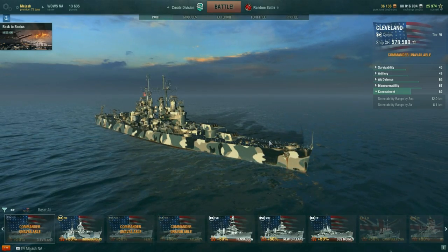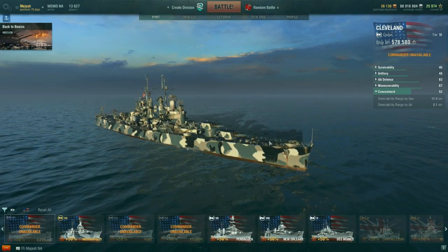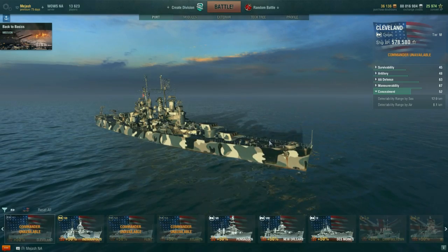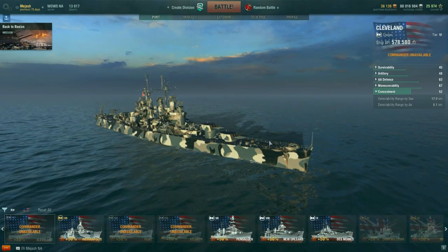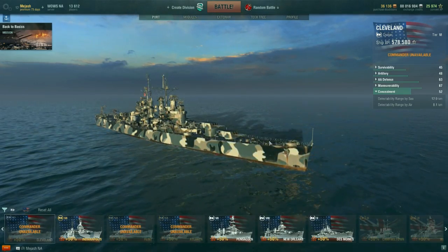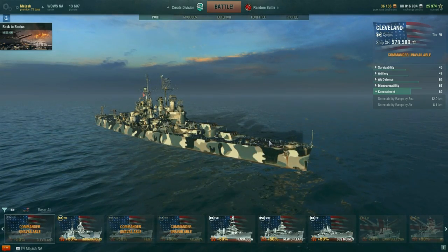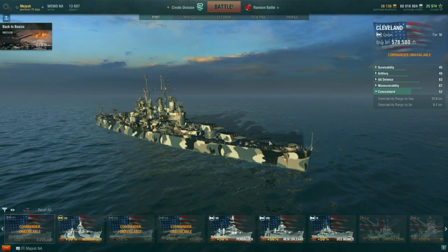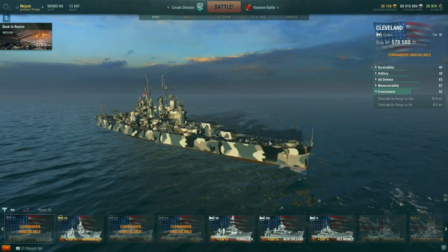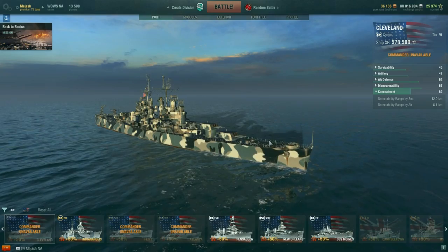All in all, this is a good line — it's just weaker right now, mainly because of the meta. If there were more aircraft carriers in every game this line would be much stronger. The reason it isn't the holy grail it was in closed beta is the lack of planes. If there is a CV in the game, aircraft carriers will avoid Cleveland and the other USN cruisers because they'll lose their planes — so they're still strong, just strong in certain situations.